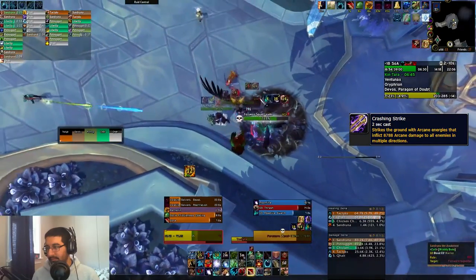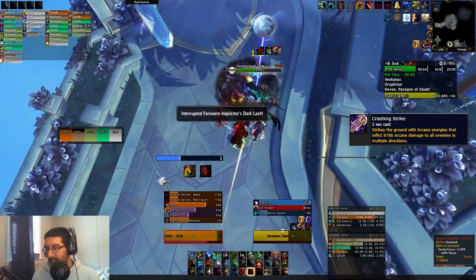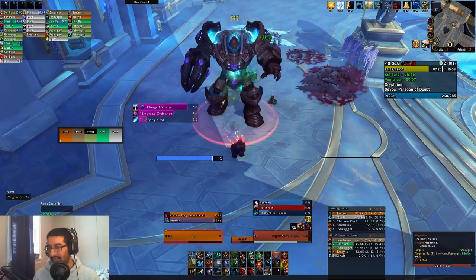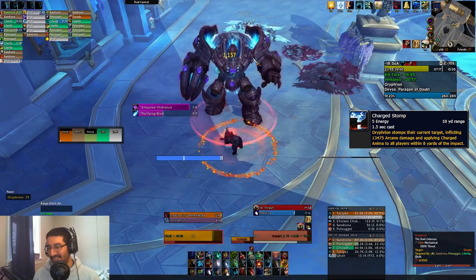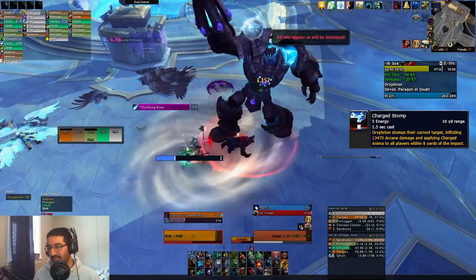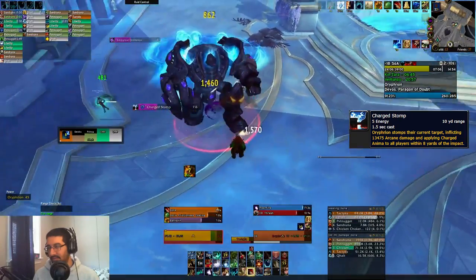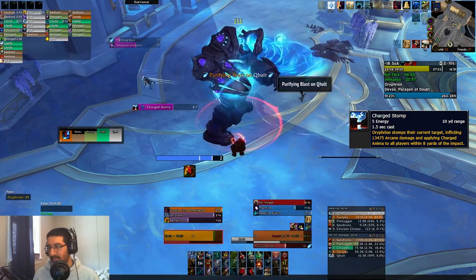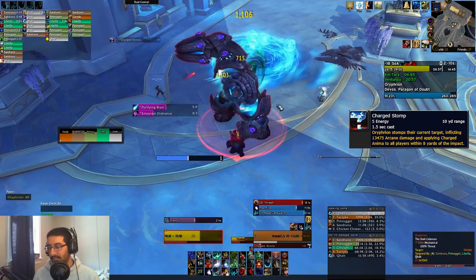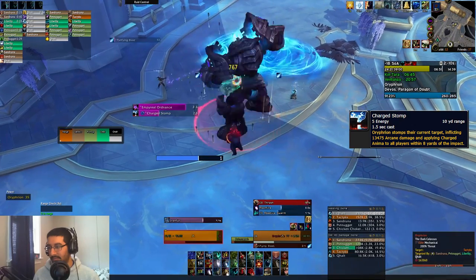We then have Eryphrean, the third boss, and he has Charged Stomp — a big arcane hit on the tank that'll cleave anyone within eight yards, similar to the Halkius smash. There's sometimes an overlap where you'll drop puddles and then move away, and he'll stomp immediately after. So you want to make sure your tank is always moving alone and everyone else is moving away from the tank so they don't get cleaved. It also puts a slow and a dot on you, but that's magic dispellable, so you can get rid of that fairly easily.